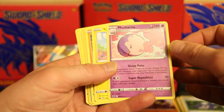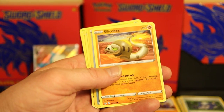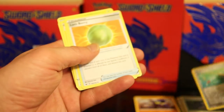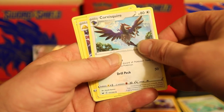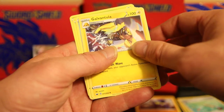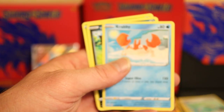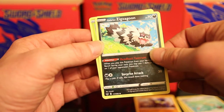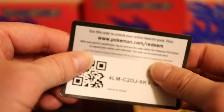Masharna. There's Yamper — I only got one Yamper. Silicobra. There's an Ordinary Rod Reverse — man, I got a lot of Ordinary Rods. Lumberry. Corvisquire. Galvantula. Krabby. Galarian Zigzagoon. And Gossifleur. Sorry about that, pack openings. So let's do a right-side-up one this time.